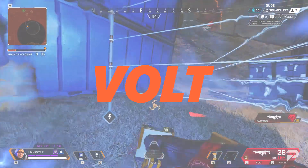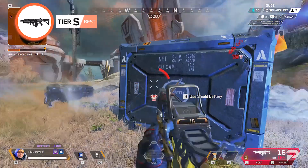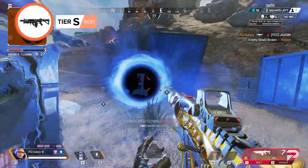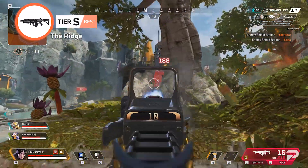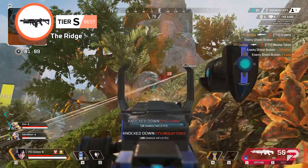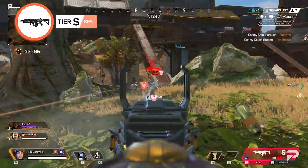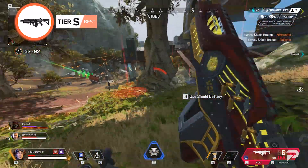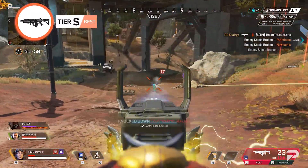Volt SMG. The Volt SMG was already quite powerful in previous seasons, but Season 12 and its entry into the care package provided the weapon with a good buff. The damage was increased from 15 to 17, and the magazine size rising from 28 to 30. This energy weapon is a bit chaotic, but it'll always wreak havoc in the hands of a skilled player. A real late-game demon, it can run out of ammo if used too soon, but you'll be frying in close-range situations with this weapon for sure.